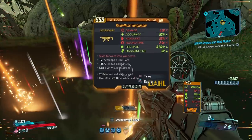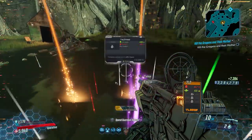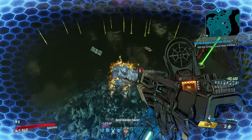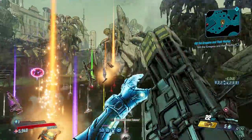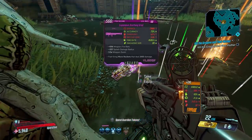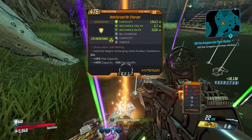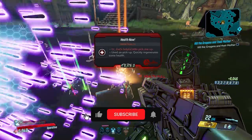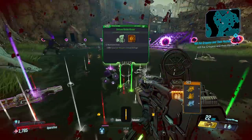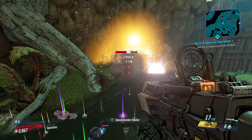Do yourselves a favor — head to Jacob's Estate. If you're just now getting to that part of the story, then good news: you can sit here and farm for a little while before you head up to the actual estate and fight some bosses coming up in the story. I hope this video was helpful to you guys. If it was, please take a second to hit that like button, hit subscribe for more, tap the bell icon to be notified when I post a new video, and I will see you guys in the next one. Y'all have a great day.